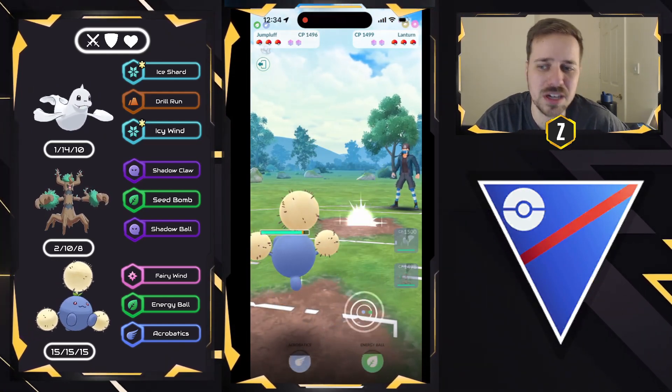They went for Hydro Cannon instead — they should have gone for Drill Peck. It's the same energy, I'm not sure why they did, but we're going to try to commit to the farm down. We'll shield right here. We have quite a bit of energy, so in the Trevenant mirror we should be able to get to the Shadow Ball before them in order to put pressure down, but they swap in a Dewgong, which is perfectly fine by me. I'm going to go ahead and go for double Seed Bombs here — they're obviously going to do a lot of super effective damage. We'll probably get a shield as well. We do land the Seed Bomb, and they decide to swap back into Trevenant to get the aggressive farm down.